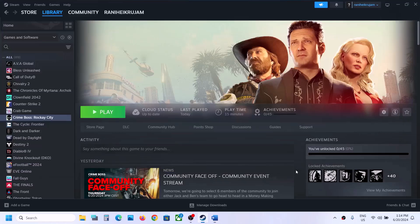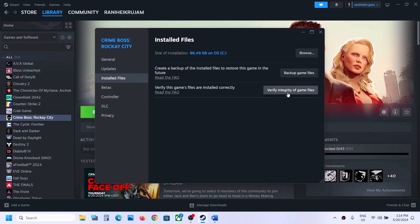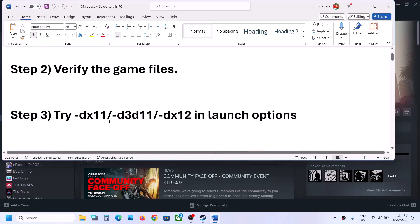The next step is to verify the game files. To verify the game files, right-click on the game, select Properties, then go to Install Files and click on 'Verify Integrity of Game Files'. Once the verification is 100% complete, launch the game and check.